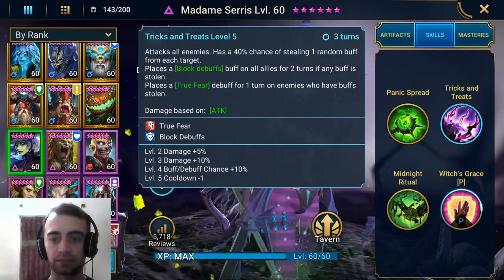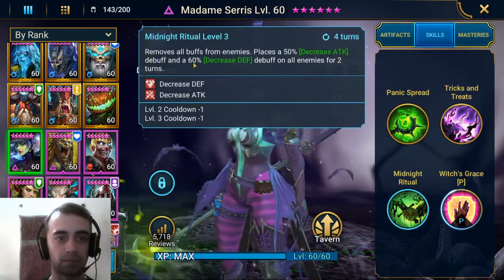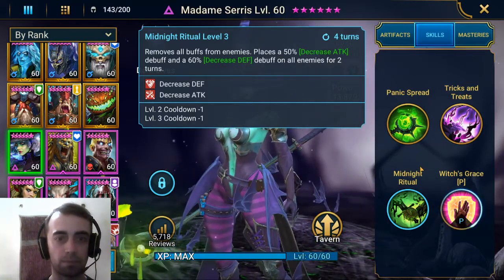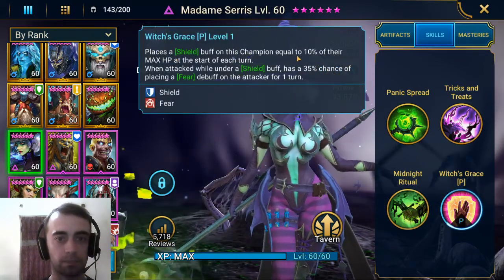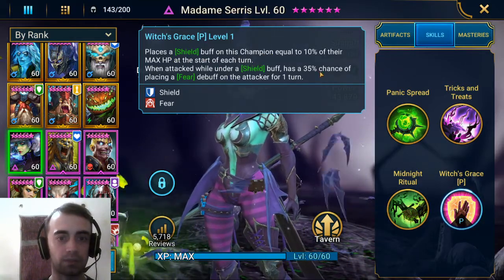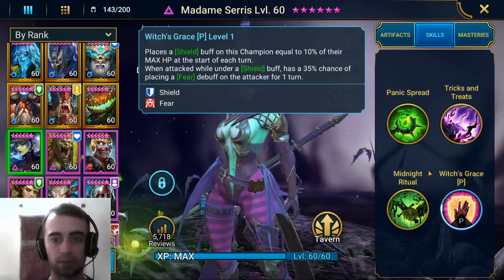Nice skill again. Here's the best one: removes all buffs from enemies, places a 50% decrease attack debuff and a 60% decrease defense debuff on all enemies for 2 turns — pretty OP skill. And the passive: places a shield buff on this champion equal to 10% of their max HP at the start of each turn. When attacked while under a shield buff, has a 35% chance of placing a fear debuff on the attacker for one turn. Nice passive as well.